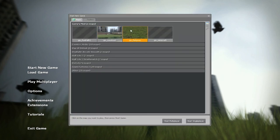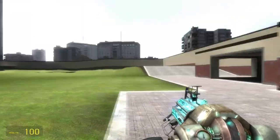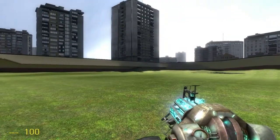So you would start a game — any map, doesn't matter — and start single player. Now that it's loaded, go anywhere in the map and hold Q.